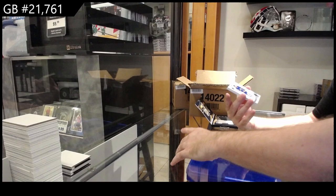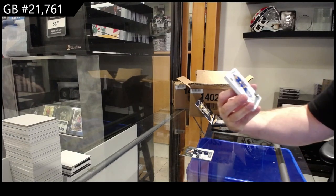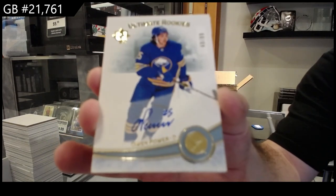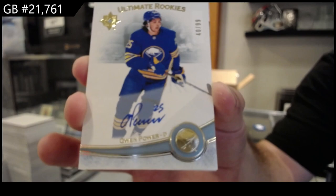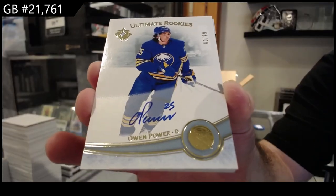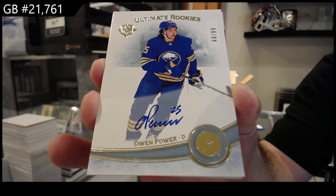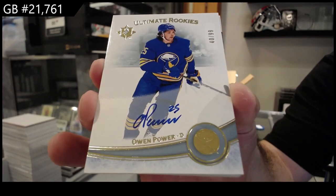Wow, number to 99 — Ultimate Rookies Auto — Owen Power! Highly recommend getting that one graded. This is probably the best one we've opened so far.